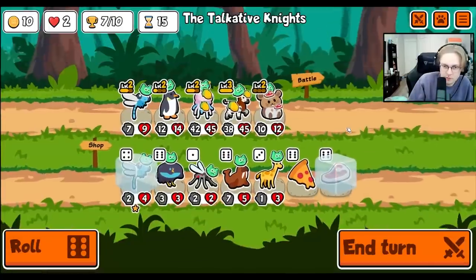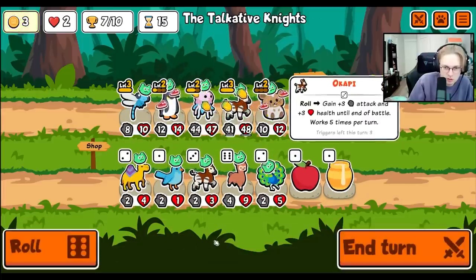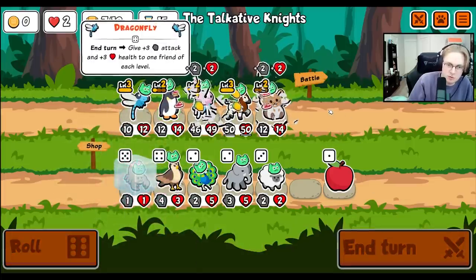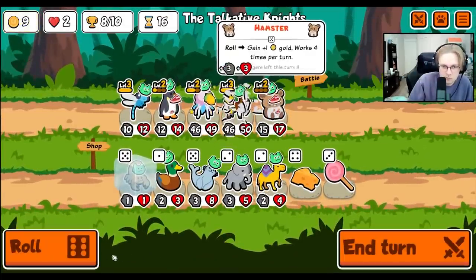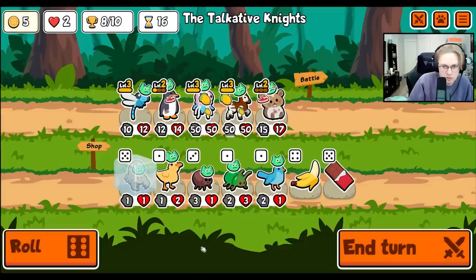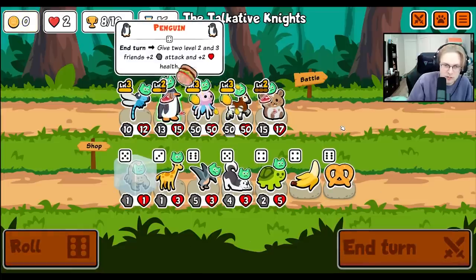We're at 7. Level 3 is great here. Scorpion might be good. Maybe we just get rid of dragonfly? Well, that team wasn't that bad. I think it's level up jellyfish here, and yeah, I think next turn we go scorpion.